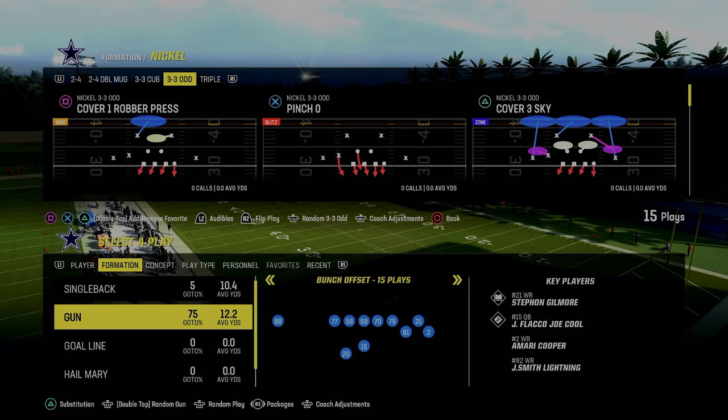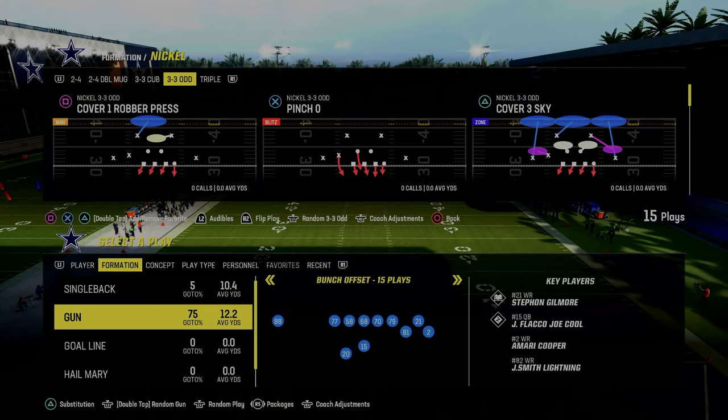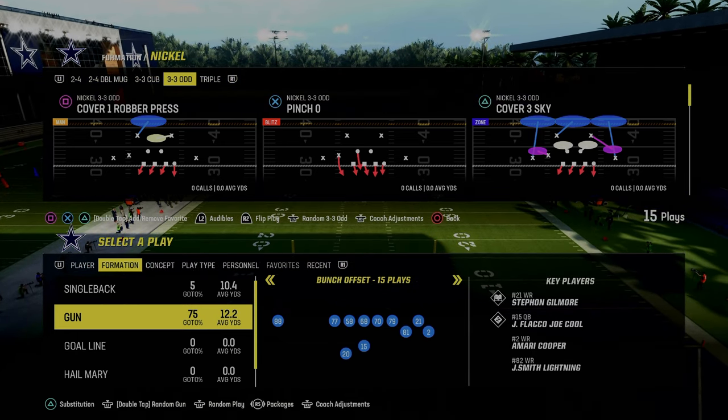Today's video we're going to show you the best blitz post-patch in Madden 24, and it's going to be coming out of the nickel 3-3-5 odd formation in the Baltimore Ravens defensive playbook.